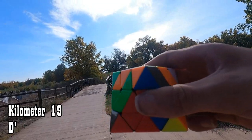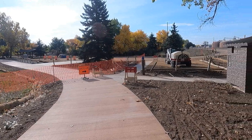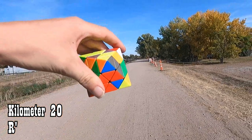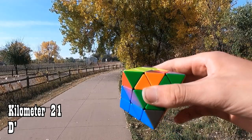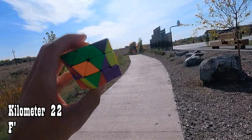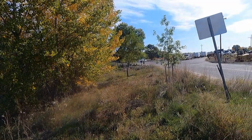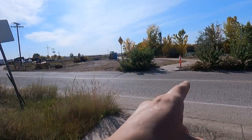Nineteen kilometers, D prime. Who decided they wanted to close the trail and make me take a detour? Guess I'll have to turn around. Kilometer 20, R prime. Kilometer 21, D prime — I guess I have to take the roads now. For 22 kilometers, F prime. And after taking a three kilometer detour, I'm finally on the other side of the construction, so I can keep going on this trail.